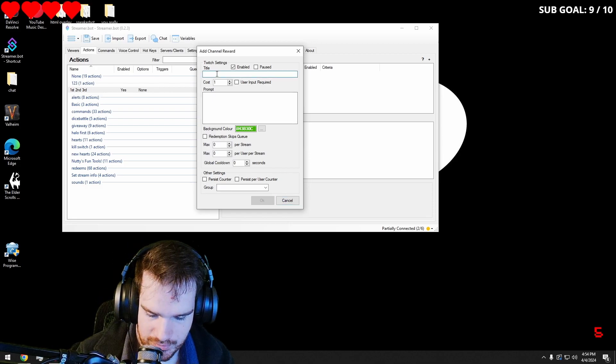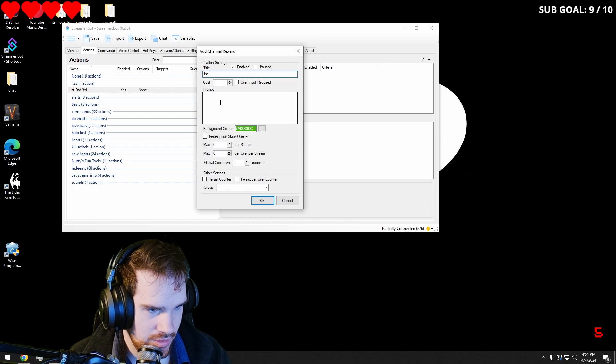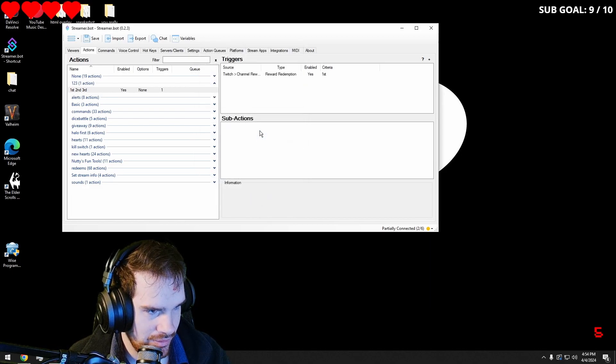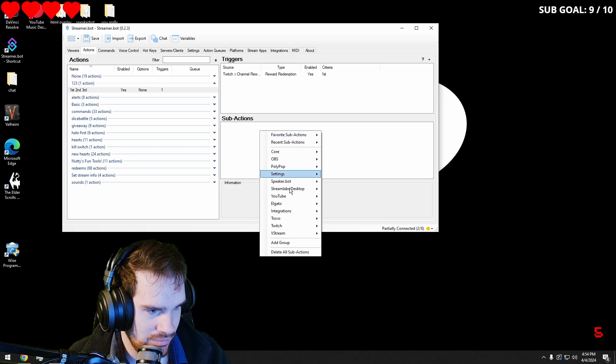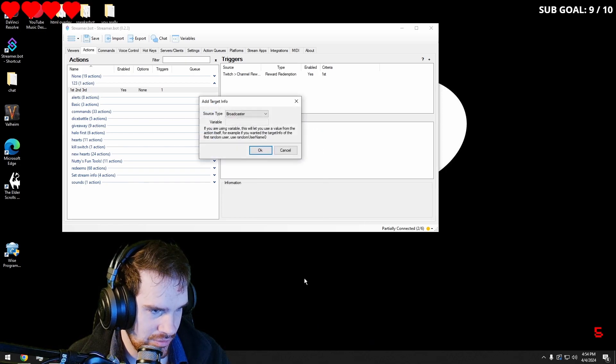I'm going to call it first — you can make it cost however much you want. We're just going to leave this all like that for now, click okay. Then we're going to go under our sub-actions, go into Twitch, users, get user information for target.